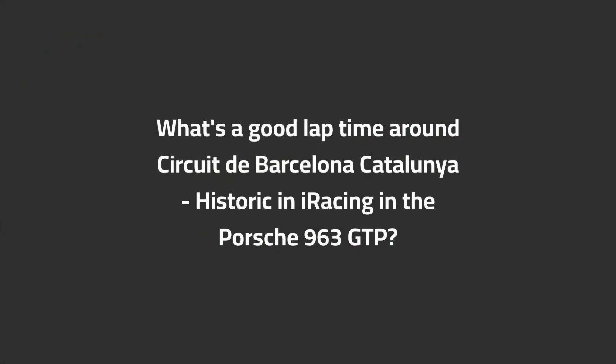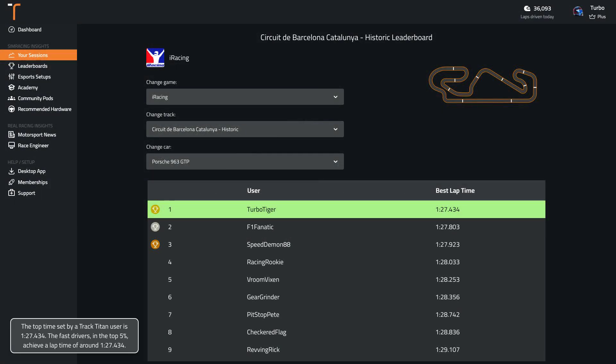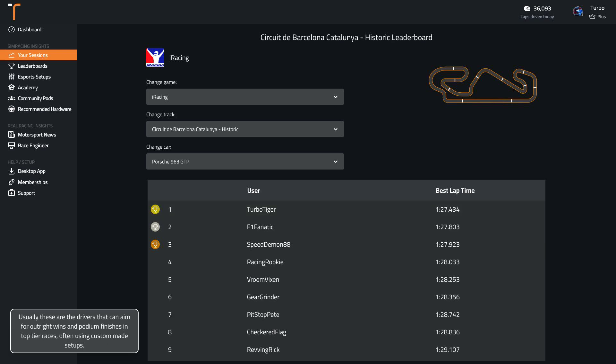What's a good lap time around Circuit de Barcelona Catalonia Historic in iRacing in the Porsche 963 GTP? The top time set by a Track Titan user is 1:27.4. The fast drivers in the top 5% achieve a lap time of around 1:27.4. Usually these are the drivers that can aim for outright wins and podium finishes in top tier races, often using custom made setups.